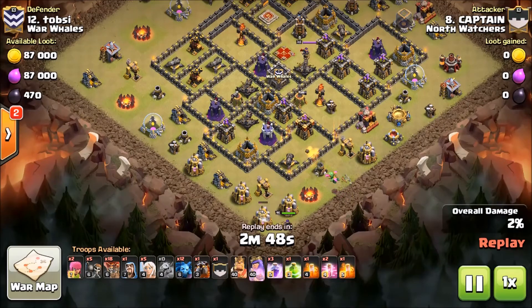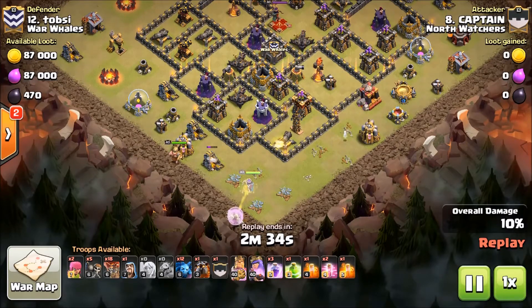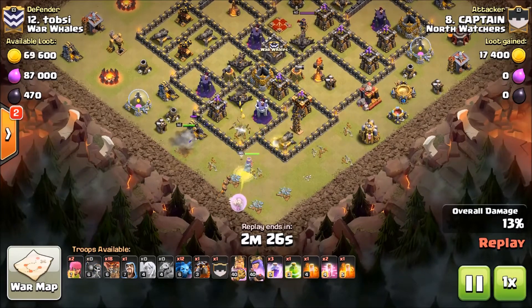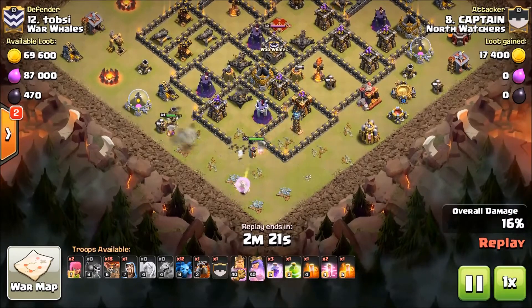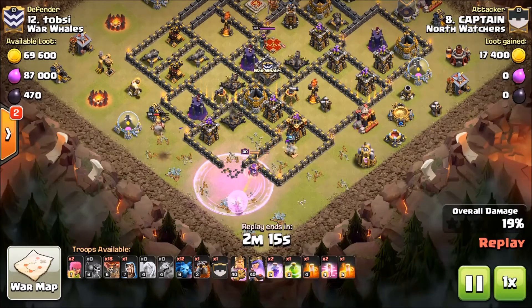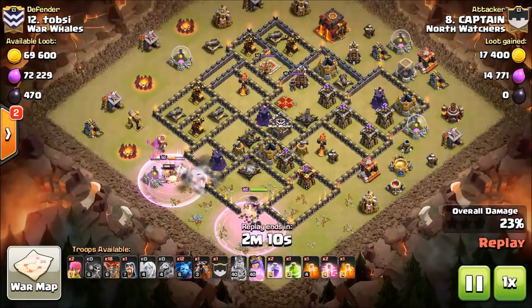That baby drag — you guys know he's pushing the queen to her left. She's going to step up to the cannon and hopefully not get dragged off by other defenses. Everything's targeting the queen. He dropped one wall breaker just to test, and now he's created a nice pocket — he's going to get the queen in and take out all this DPS. But it doesn't look like he'll deal with the enemy queen.